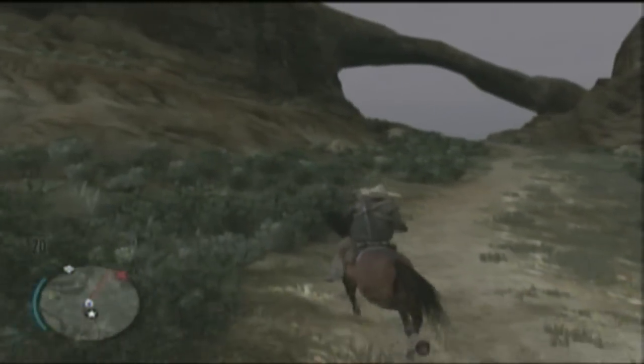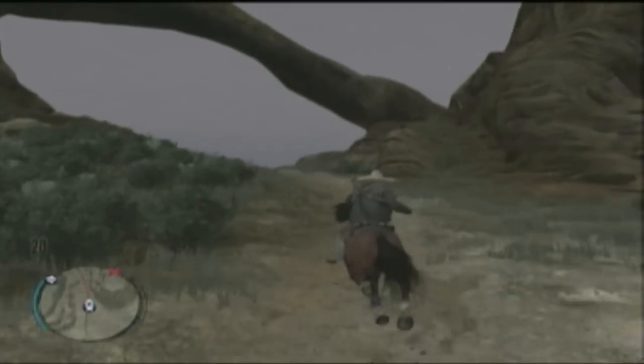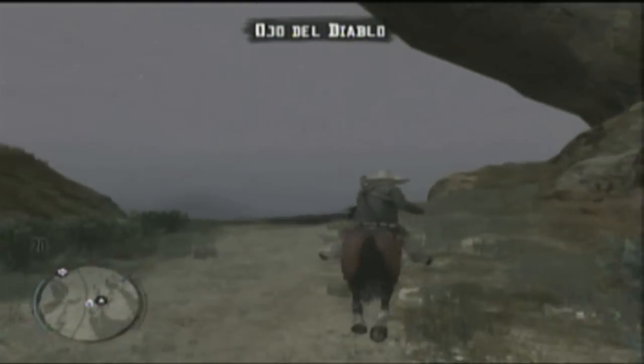For number 10, we bring you a spot known as Ojo del Diablo. This spot can be found in the southwest portion of Mexico, and it's a large rock that kind of hangs over like an arch. It's one of the few spots that Mexico has that we enjoy, and it's definitely a good one.